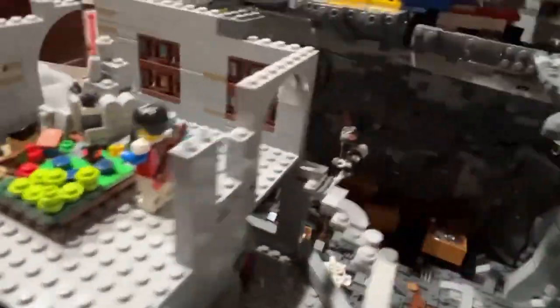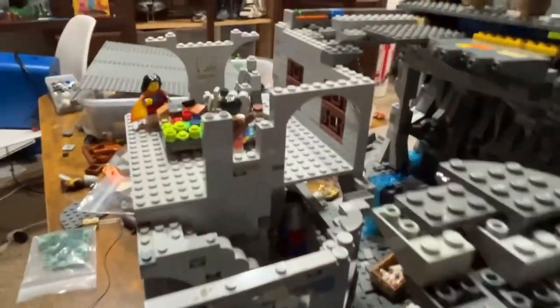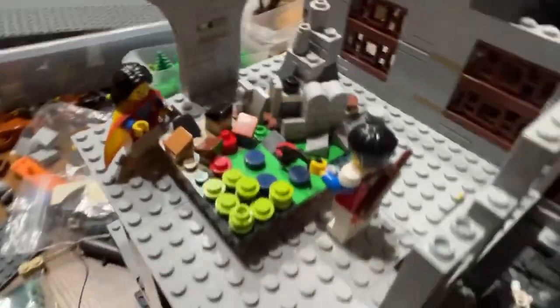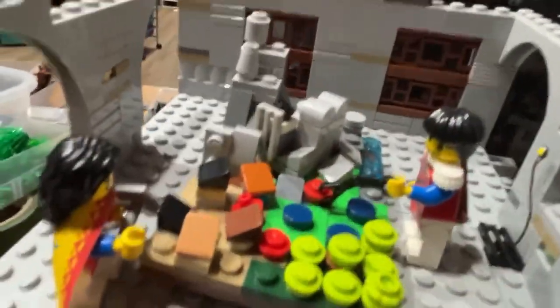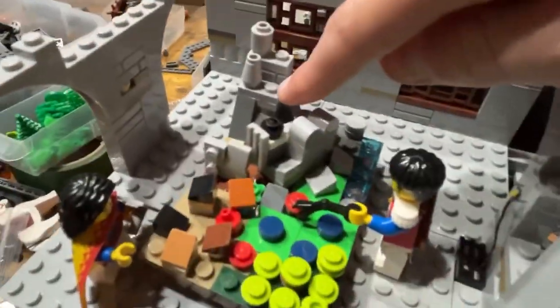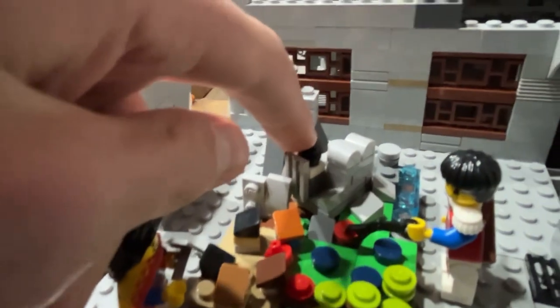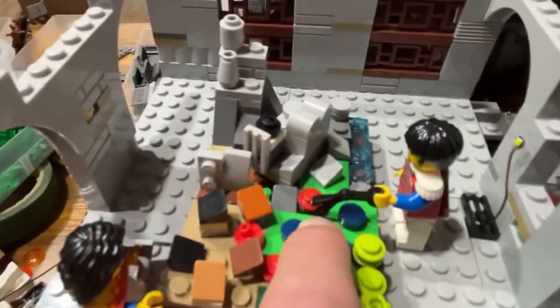We go up one more set of stairs — this is the only part I haven't finished yet, but I'll make a little walkway that leads around here and to the planning room. This is one of my favorite details of the build so far. It's basically a map of what I want the build to look like in the end, hopefully depicting roughly what the final build will be. There's the mountain I'm working on right now — that kind of squarish cliff — and then the second part of the castle right here.